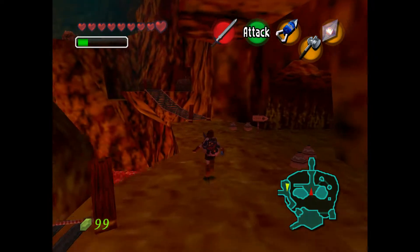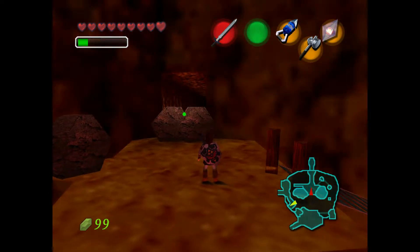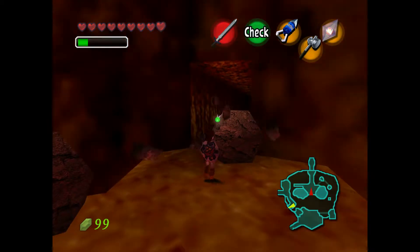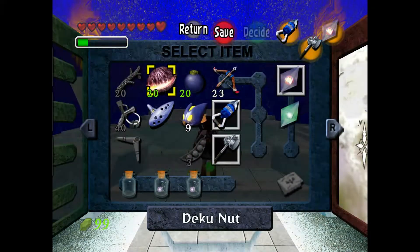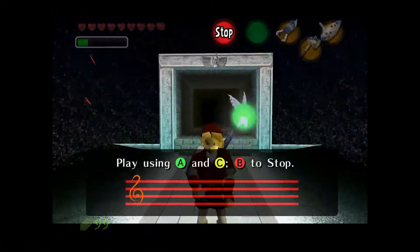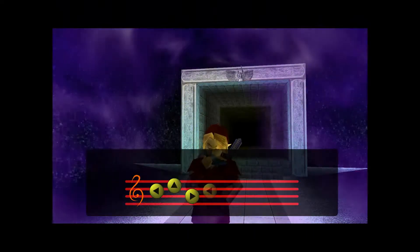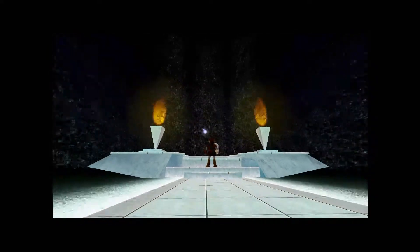We won't do the Water Temple today, as we've got a mini dungeon to do and a few other bits and pieces. I'm going to do one or two wee side bits first — destroying this will get us another Fairy Fountain. And in here we get an upgrade, which is a very useful one. If I'd remembered about it, it would have been very helpful in the Fire Temple. We get the double magic meter, so it gives us twice as much magic to use, which would have been very handy considering how many times I had to use Din's Fire in that dungeon.